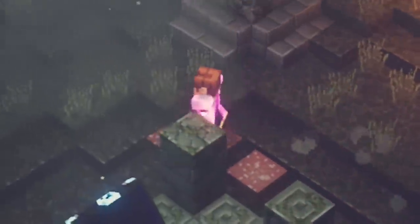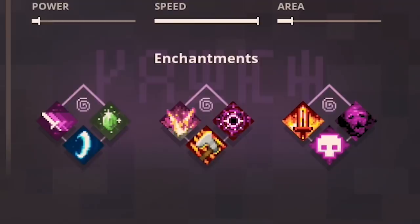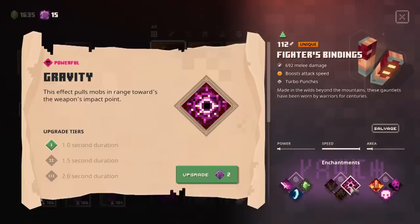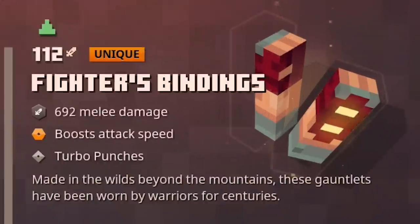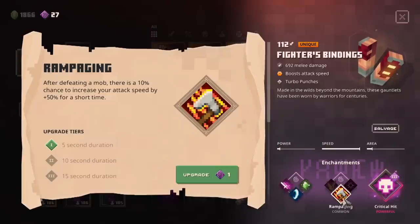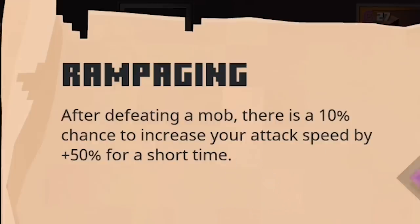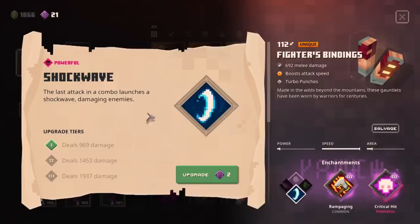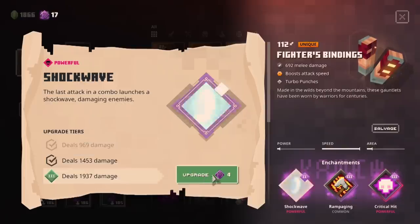Very unfortunately they don't have radiance, but they do have critical hit and rampaging. And probably echo would be the last choice there — instead of rampaging I might do gravity, because gravity works nicely with these: it draws everything in and they die. And they actually do quite a bit more damage — these do 692, the old ones did 520, so that's actually a pretty big increase. Let's give these new ones a try. I might use these more for fighting bosses so I'm gonna try rampaging — 10% chance to increase your attack speed by 50%, they're already pretty quick. So shockwave it is — an extra 2,000 damage every fourth hit I believe.